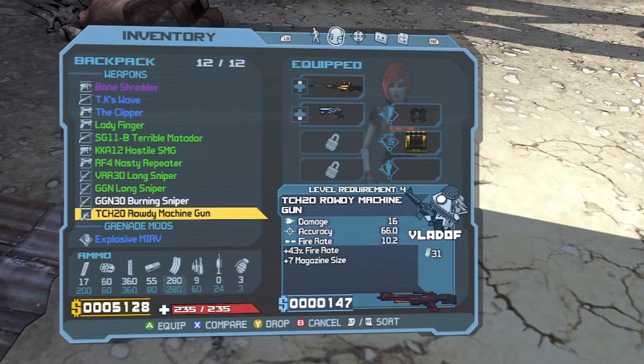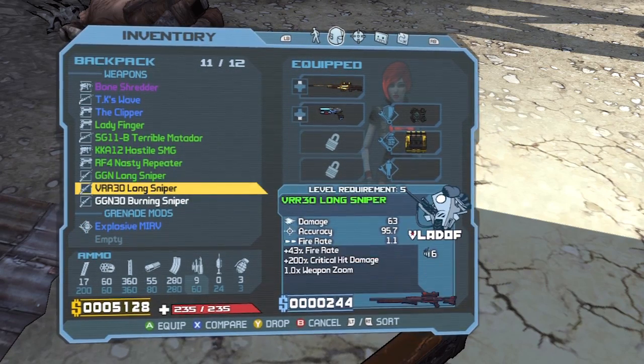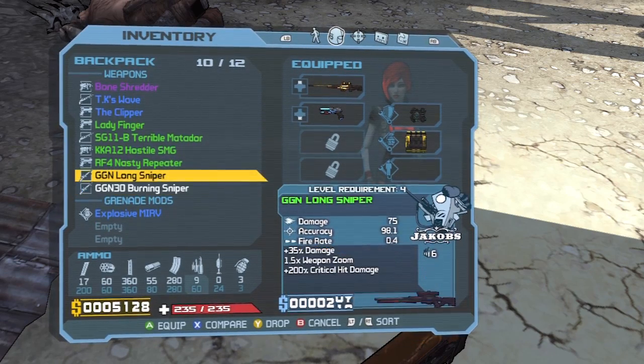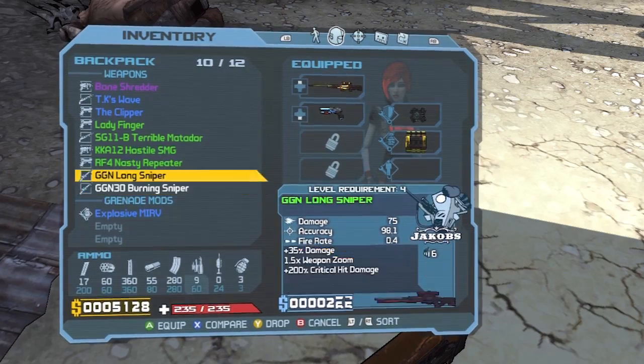I guess I have to delete a gun again. That's fairly shoddy. I should go back to the shop really, should have done that beforehand. I'll drop that I think. I quite like that — the fire damage is really nice but I think it's worth keeping.